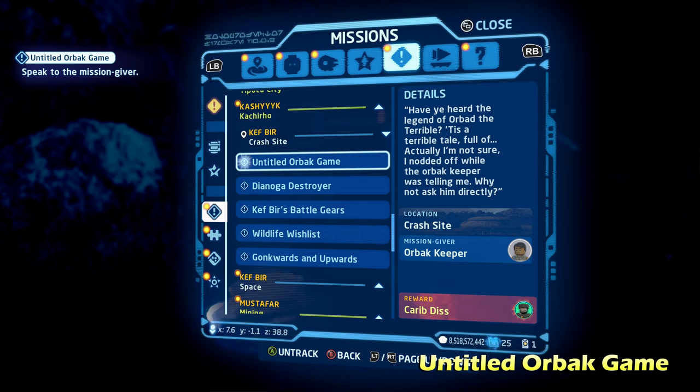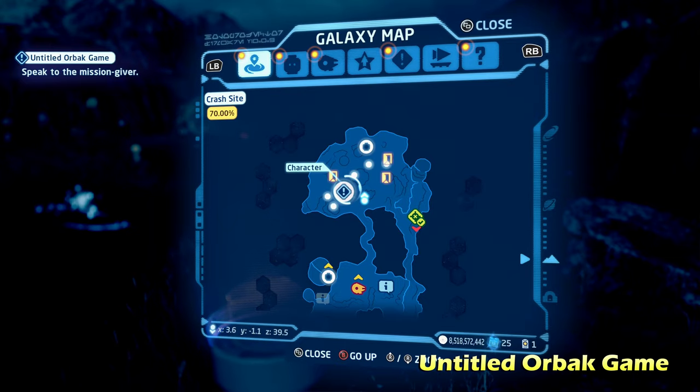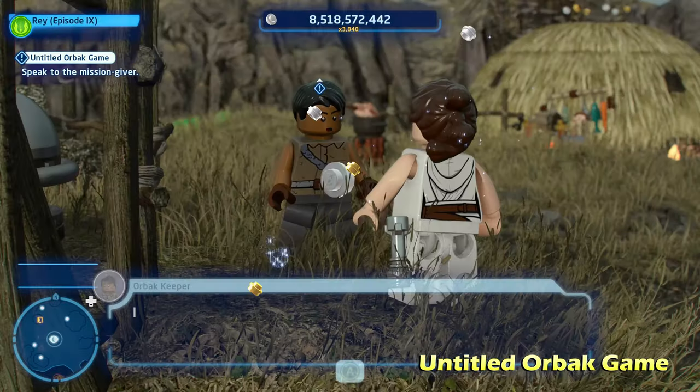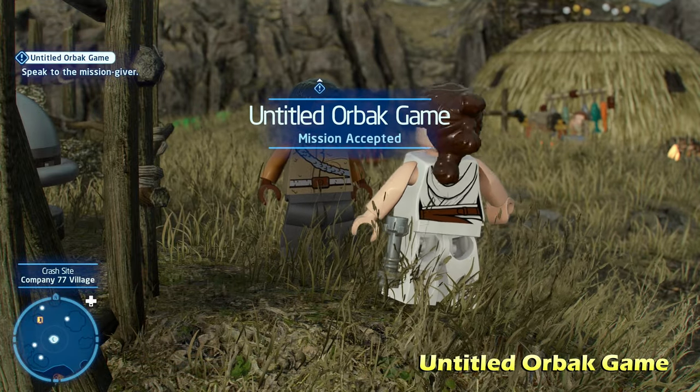There are five side missions here in Kef Burr, and the first one we're going to do is called Untitled Orbac Game — what a title for a side mission. This one's going to be located in the village area, and we're going to talk to the orbac keeper to initiate the side mission. This one's pretty easy.